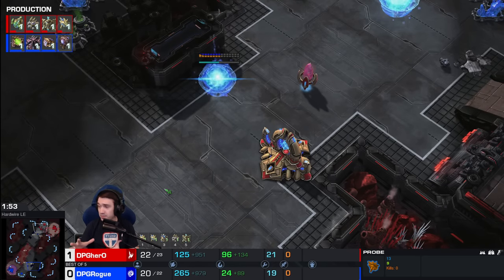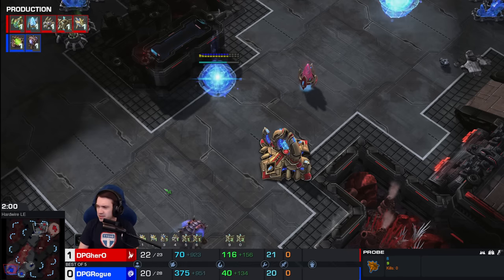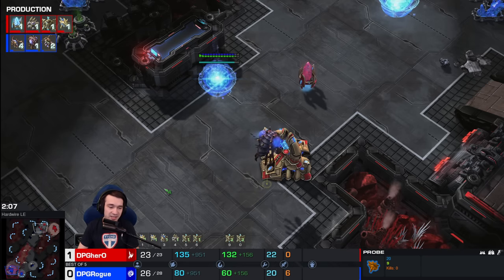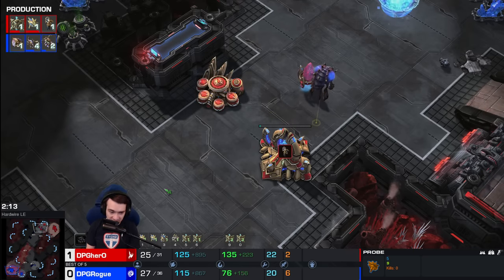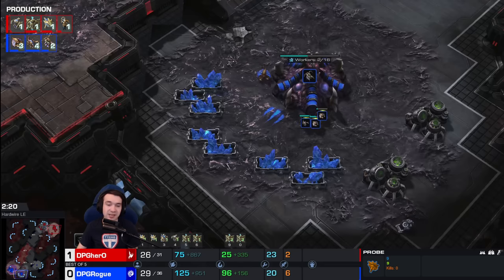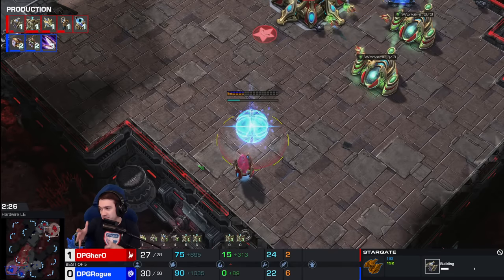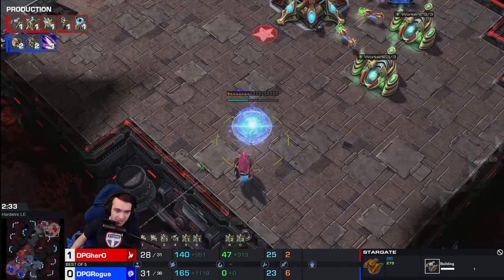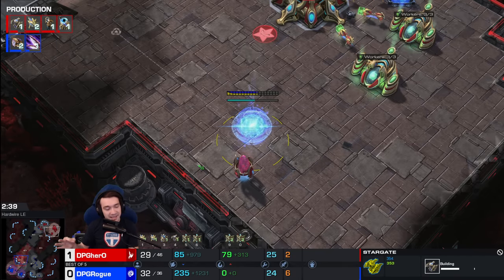I remember a couple months ago, when Hero had just come back from his military service, seeing a game — I don't know, maybe it was against Solar or Dark — where he went for this very heavy upgrade Blink Stalker, then Immortal Disruptor style I think was what he filled in with. Overall it was super fun to watch. But then he missed like two Disruptor hits and lost his entire army — because Zerglings got a surround, Ravagers landed Corrosive Bile, etc. It appears the special sauce is the Oracles — it wasn't the Robo units.